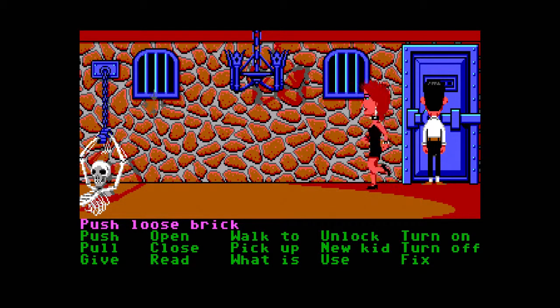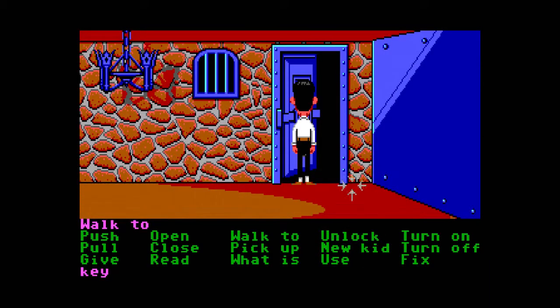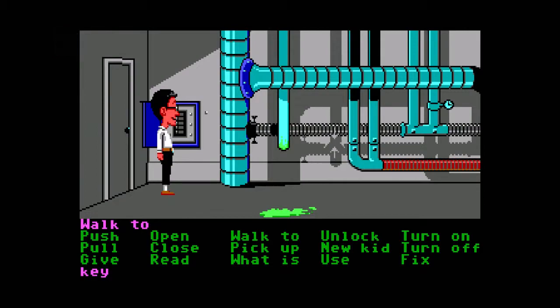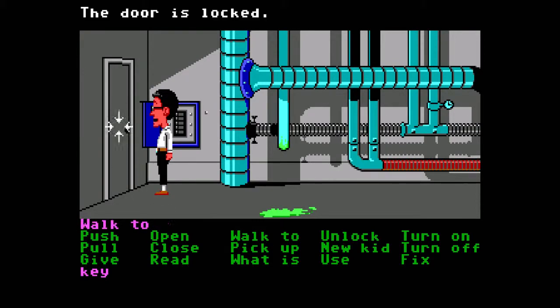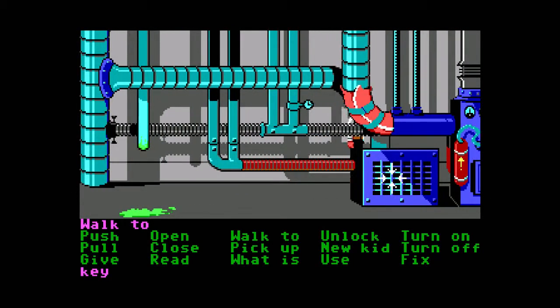So what we need to do is press this brick over here, change to the new kid which is Bernard, and then quickly leave. There you go, it was as simple as that. Now this door — I don't think we can open it yet, it's locked, so I think we need a key.